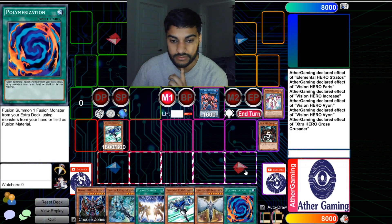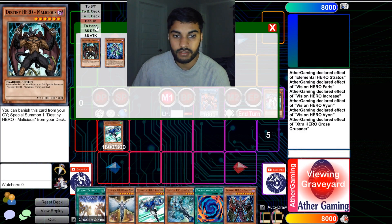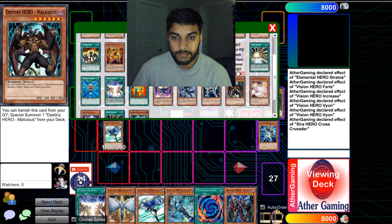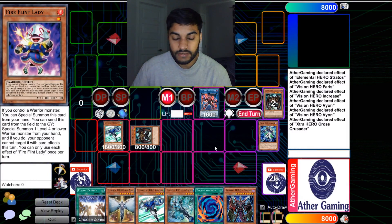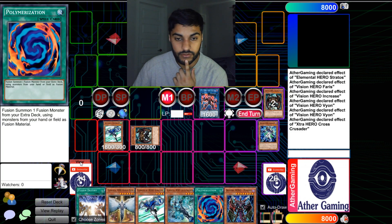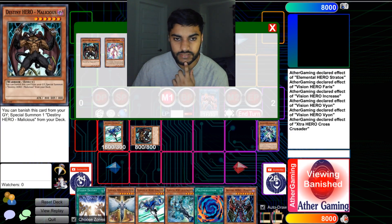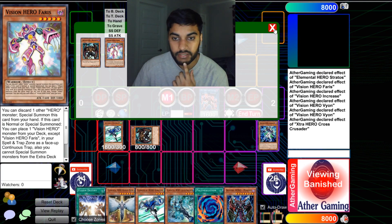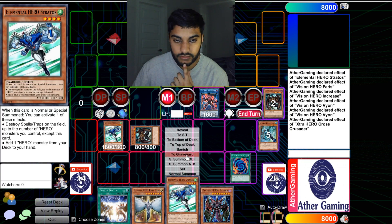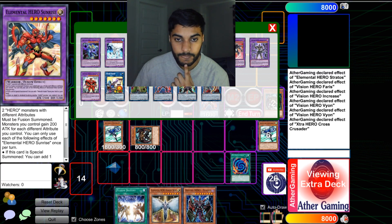We're going to deck, then try to sack to get to our machine — because I love sacking. Get our Mali in defense position, because obviously you don't want to draw into Mali. Then we can Poly these two away — actually we don't want to make Darks right now. Ferris only locks us to Heroes I think, so we're not locked. We're going to Poly and send Stratos to the graveyard to special summon our Sunriser.